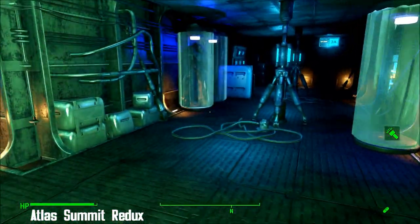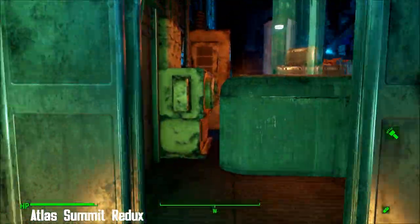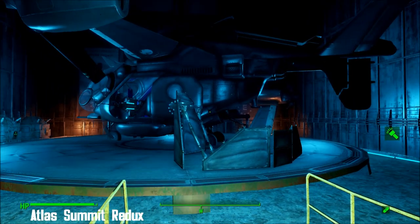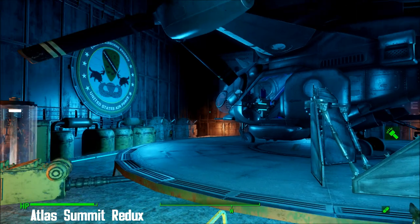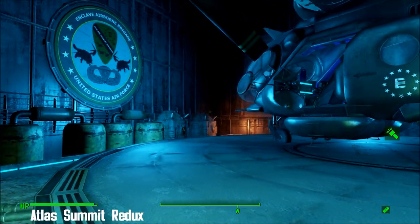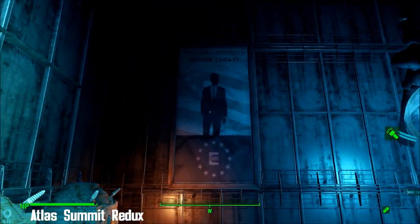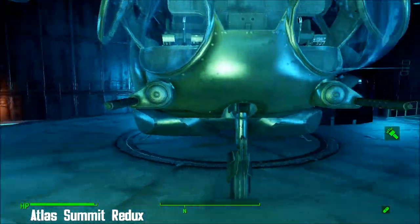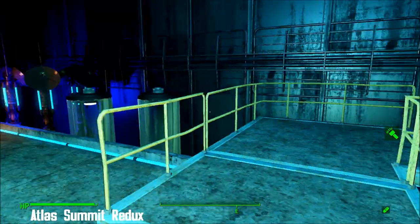Do you see what I mean about the layout? Here's a hangar with a vertibird that will only go to one place — the edge of the Glowing Sea area. How cool to have it though! And for those who play survival mode, I can't imagine playing this in survival mode — that must be so hard.